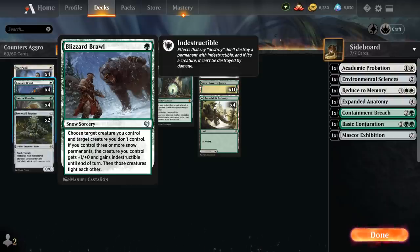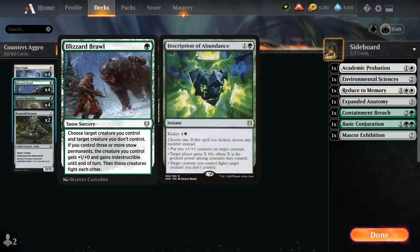Ideally we have three snowlands in play to enable Blizzard Brawl, giving our creature plus one plus one and Indestructible until end of turn so it always wins the fight. We're playing this over Inscription for pure mana efficiency — we want to keep the curve low, so a one mana removal spell is much preferred over a two mana one.